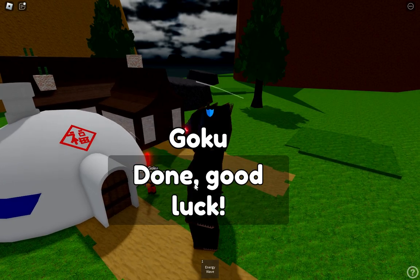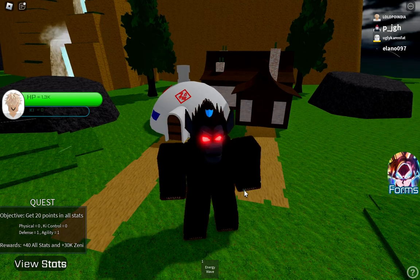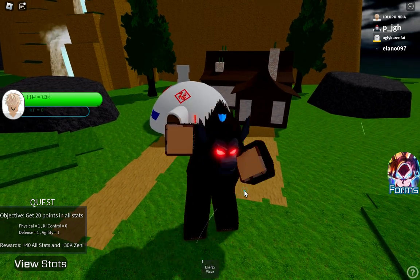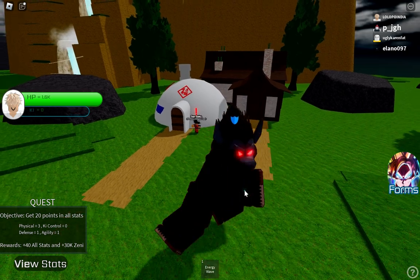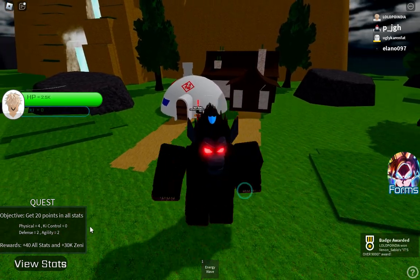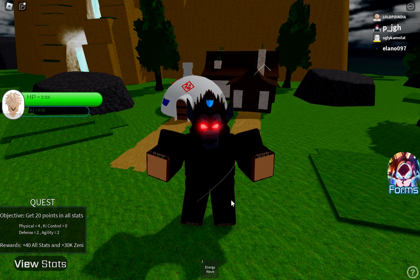We got a quest. You can use just a kick here, and you can see physical defense and agility are all increasing, but Ki control is not increasing right now. So we have to charge — press C to charge.